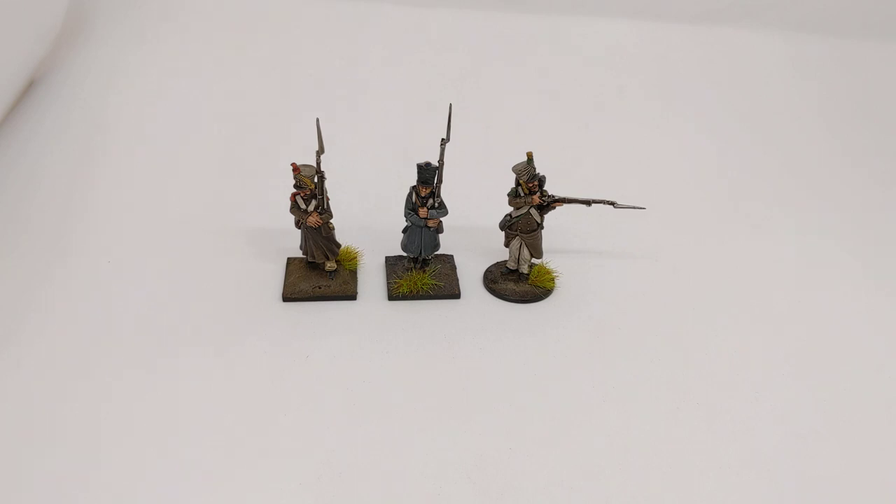The miniatures we have here have been painted in more or less the same way as the line infantryman in the last video, except I've used browns instead of greys for the great coat. I won't go over the process again — I'll link to the first video, and in the description below I'll put the different colours I used to get that brown-grey coat.